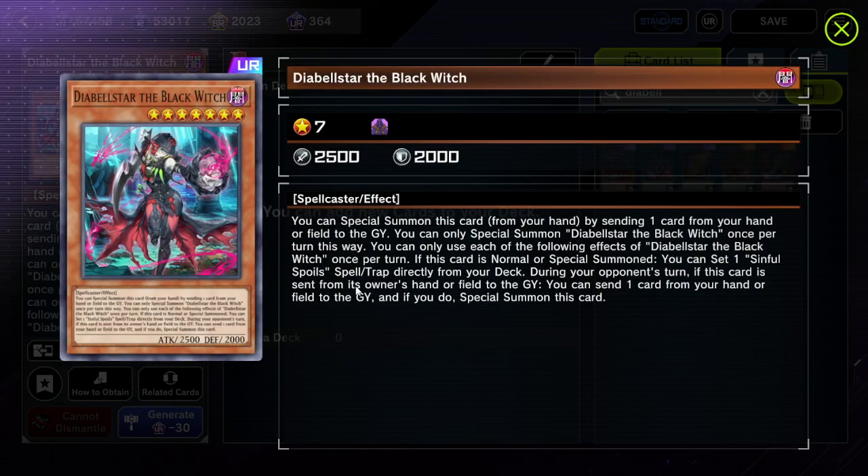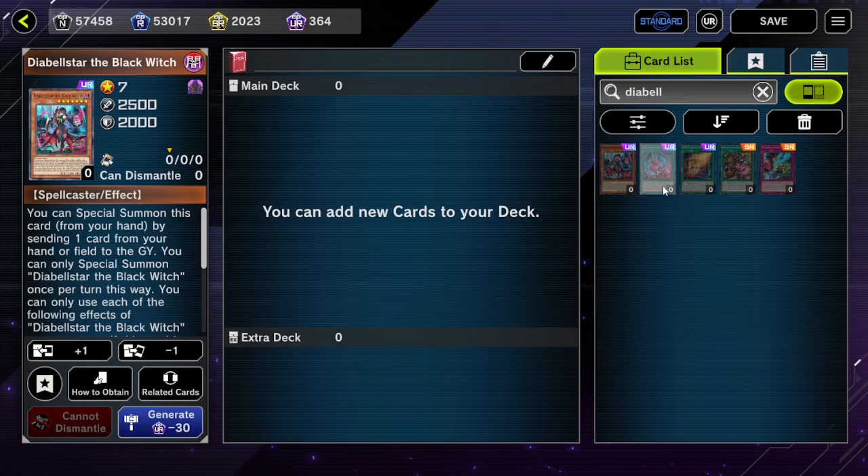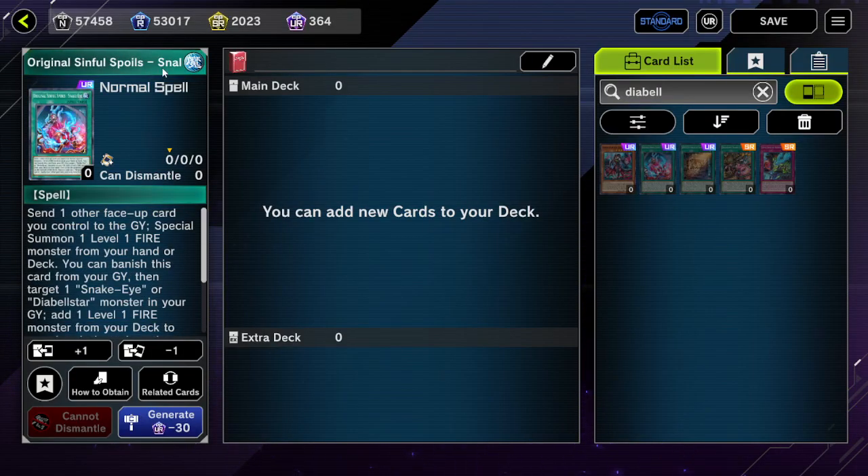Diabelstar also has an effect to set a Sinful Spoils Spell/Trap directly from your deck. Usually this will be original Sinful Spoils if your opponent doesn't have it — this is the primary target. The effect of Sinful Spoils Snake Eye is to send one other face-up card you control to the graveyard, then special summon one Level 1 Fire monster from your hand or deck.